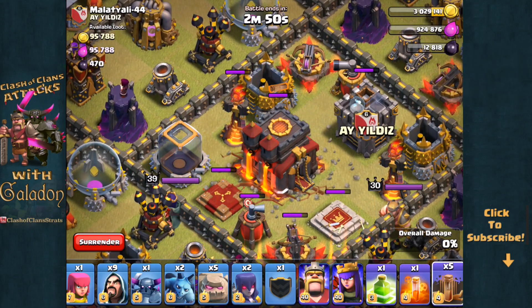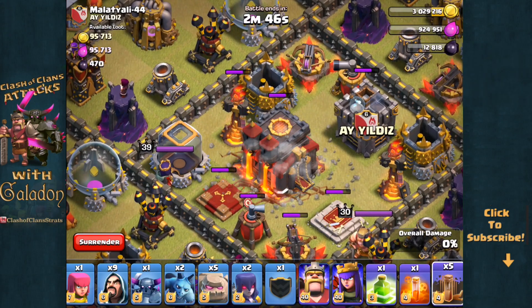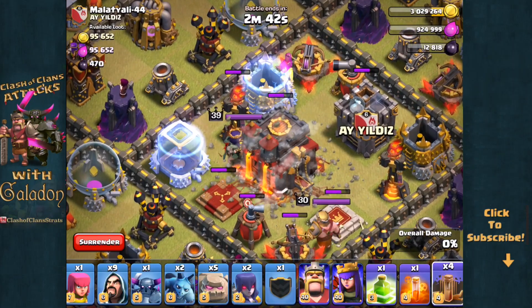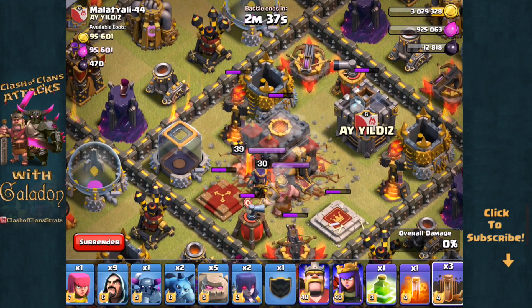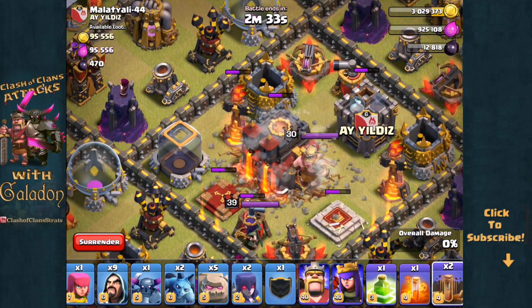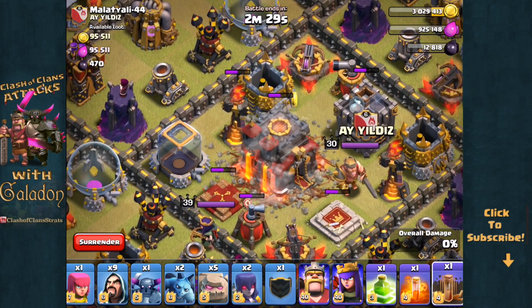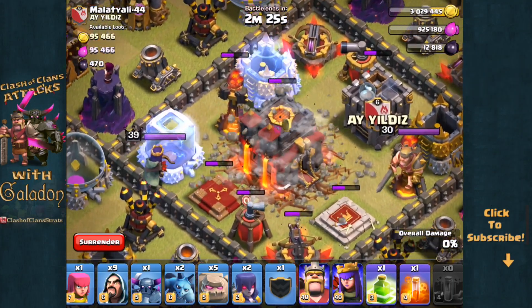Now we knew it wasn't going to take the town hall down, but rather do a percentage of the remaining hit points damage each time. I just wanted to see how far we could get that town hall down — make it vulnerable, make it easy to knock over. We put all earthquake spells down and as you can see we're getting it down to below 50% of its health, so yes it will be a softer target.